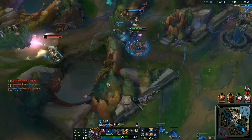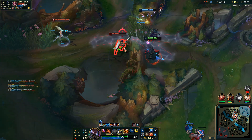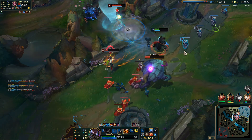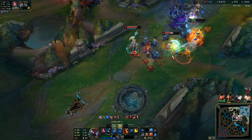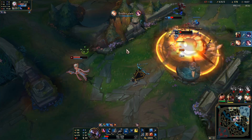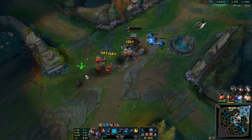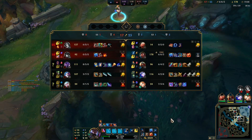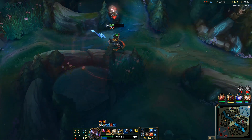This guy still has his W so it's really hard to get the kill here — I'm trying to wait out his ult. Fiora got it. I did see the Fiora Ignite come out there, so that's good. I also got the Kassadin trot there, that's what I was going to say.